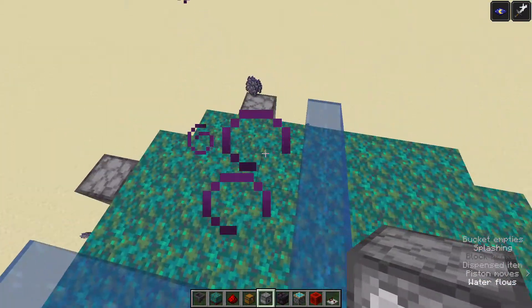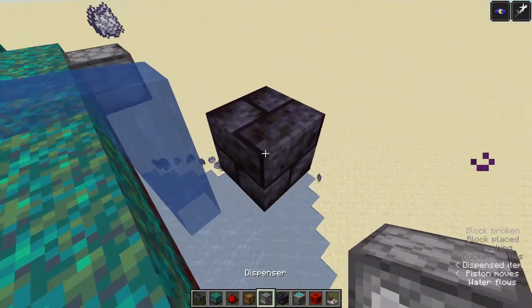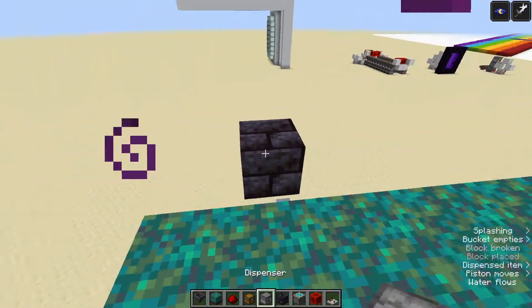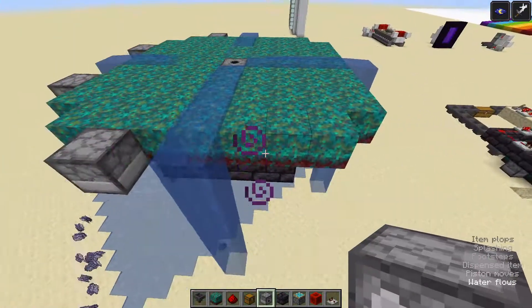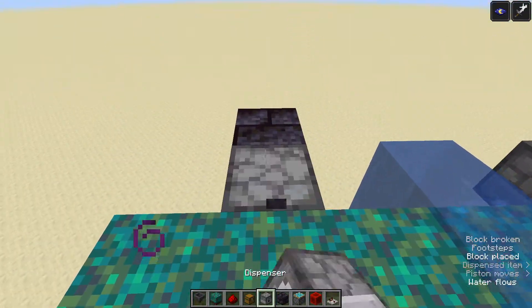Just like this, on all of the corners, you're going to want to have your dispensers. I have them filled up with bone meal, but they really don't have to be full to get much production, because it really only uses what it has to use.